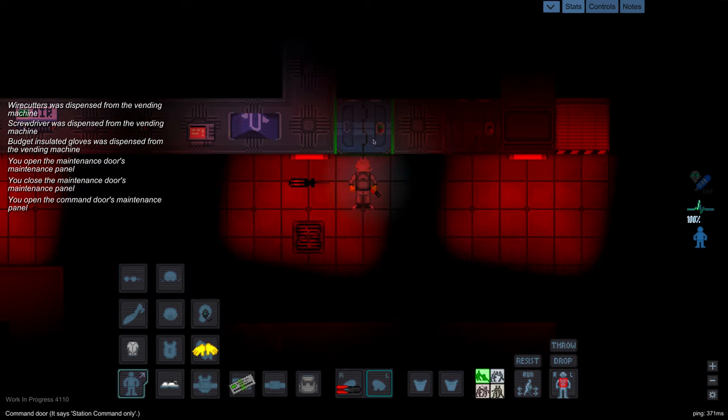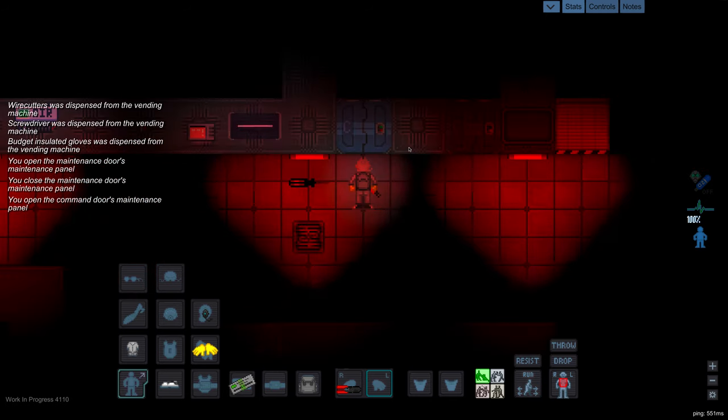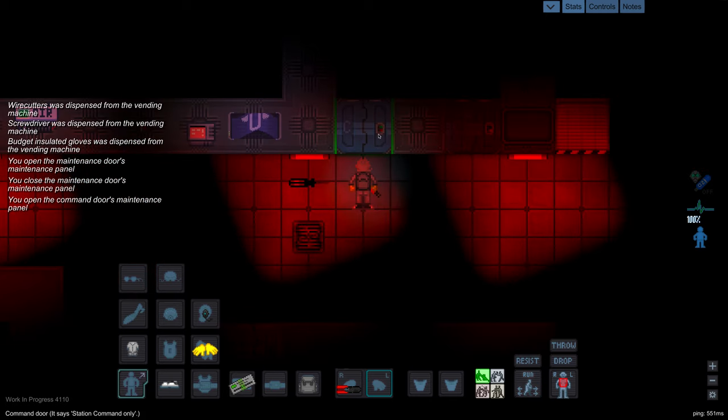Nothing for the first wire. Let's try again. How about the third blue one? Still nothing. The fourth blue one — okay, so now that we cut the fourth blue one, we know that one has the access trip.